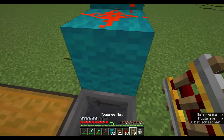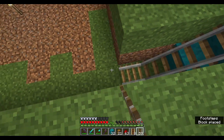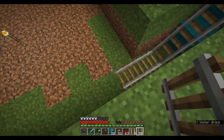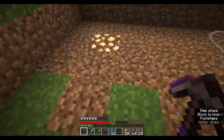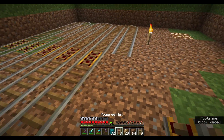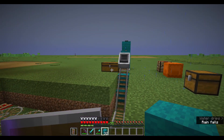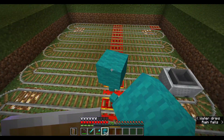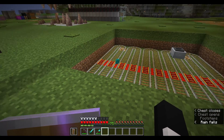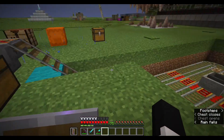We place a powered rail here over the hopper — you can see it's powered. We're going to use regular rails to get down into the farm. We're going to create a looping minecart track. We'll need to craft some powered rails. We have our minecart back here, and it goes up here and unloads. If I throw a couple of items down here for it to pick up on the way back, we should see all of that end up in the chest. It's going to go all the way down and bounce back, and it unloads.